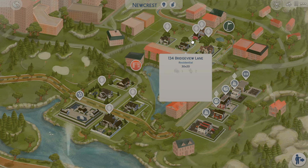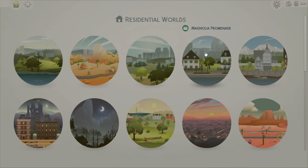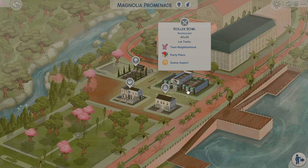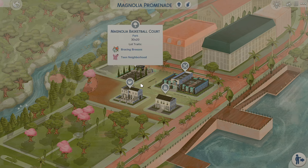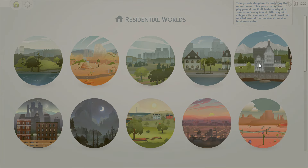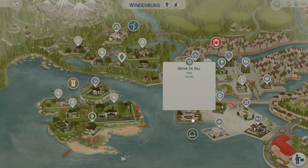Over here there's a wellness center with a basketball court in the back, so it feels like a little neighborhood. There's a Newcrest pool, a modern wealthy area, more traditional homes, and a little shopping strip that flows really well. Over in Magnolia Promenade there's a huge roller rink, a basketball court, another coffee shop, and a boutique. This save file is so good for your sims — I love how realistic it is with so much to do.